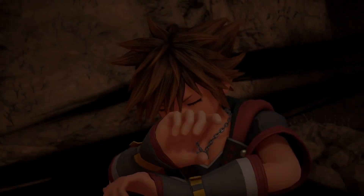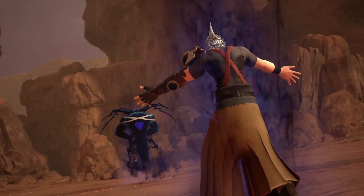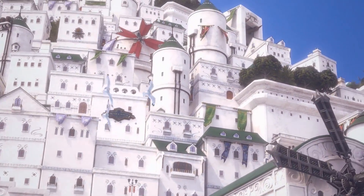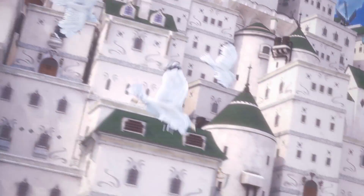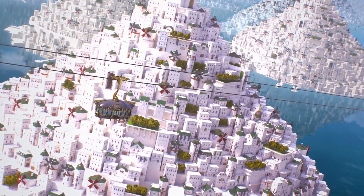Kingdom Hearts 3 Remind DLC is right around the corner and that final trailer was completely bonkers. It answered a lot of our questions and wants for this DLC. One of the biggest desires was an explorable expanded Scala Ad Caelum — once a seat of power for all Keyblade wielders and the Nexus in which all worlds spring. It was the location of the final battle between Sora and Xehanort, and apparently the original Keyblade training facility for young Xehanort and young Eraqus. With such a giant, beautiful world full of mystery and importance, it's great that we'll be able to explore it — but a lot of people aren't talking about the secrets we can gain from this town. We're gonna blow that out and tackle it today.